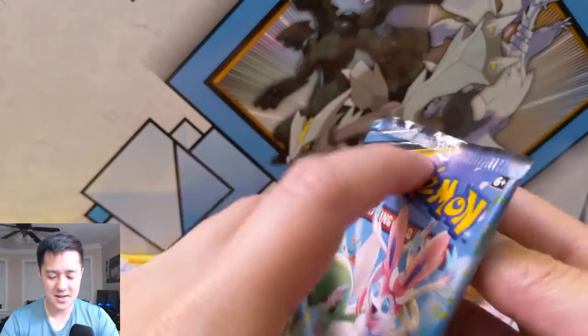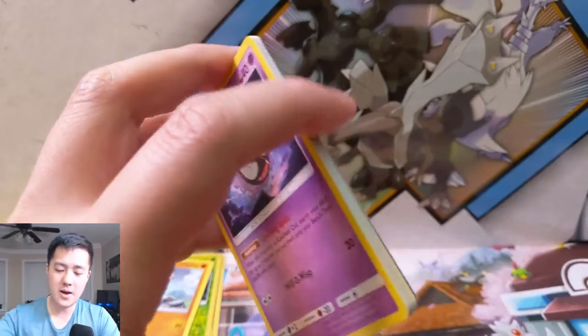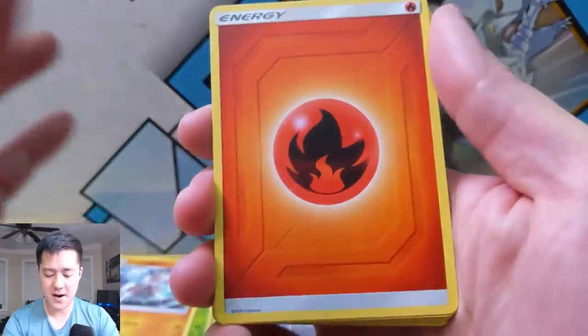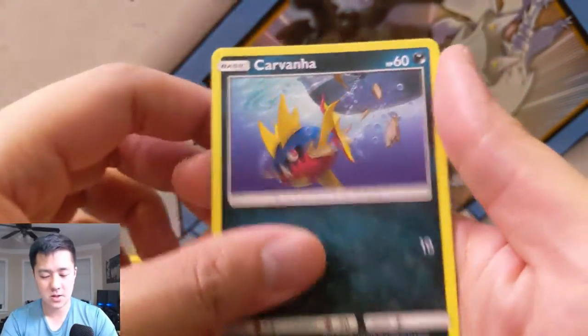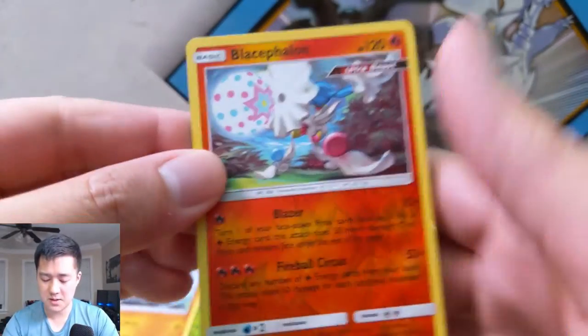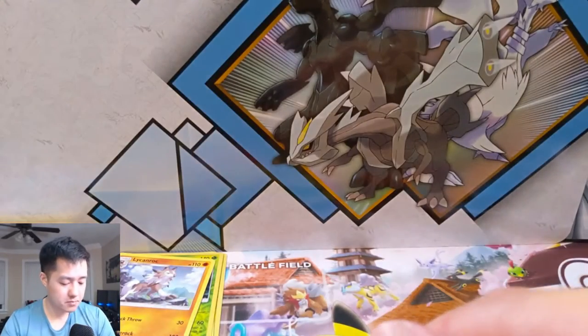Okay, last pack — let's see if we can't get some last pack magic. Can we get a third hit in the video? We have a Fire energy, Surprise Box, Torkoal, Energy Spinner, Gastly, Carvanha, cute little Togepi, Espurr, Squirtle — love that art. Oh, reverse Placifalone, very nice — and then for our last pack we have a Venomoth.